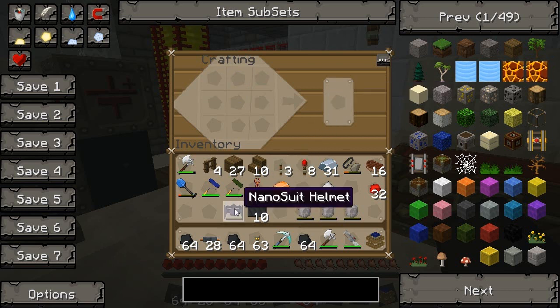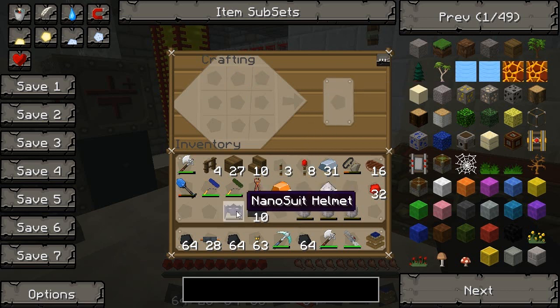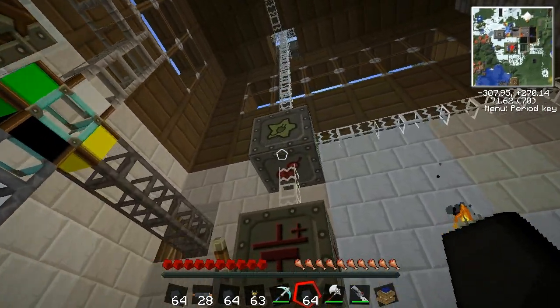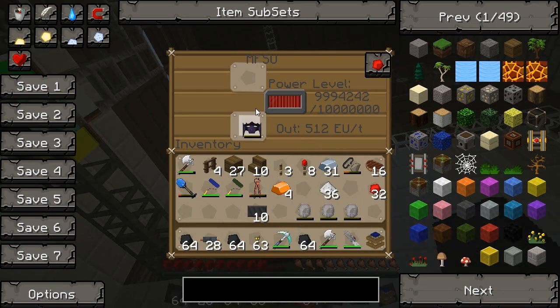Here's our nano suit helmet. Now, all the pieces in this nano set need to be charged up before they are really any good. So what we do is we put it in the top of the MFSU, and it will take it to charge, just like the jet pack and the laser.